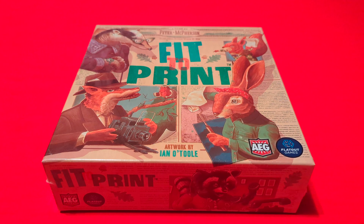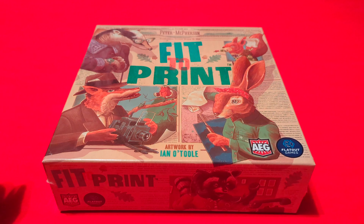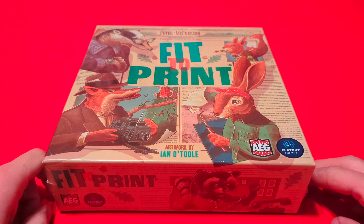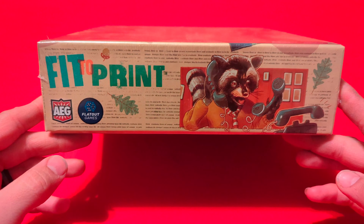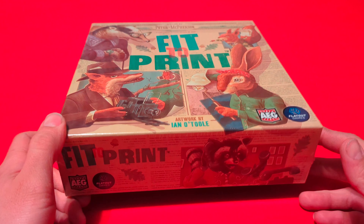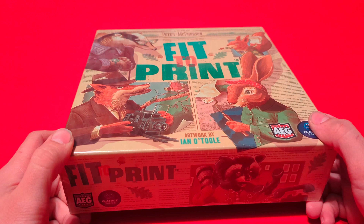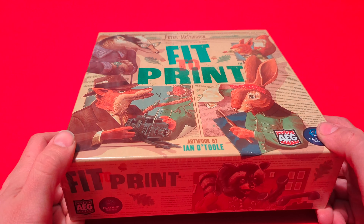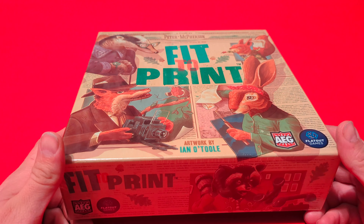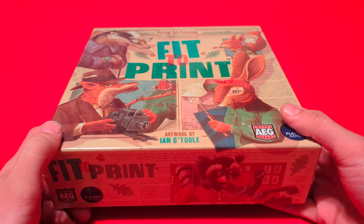Hello everyone, welcome back to the channel. Today we are doing a board game unboxing — we're going to unbox Fit to Print, designed by Peter McPherson with artwork by Ian O'Toole. This is the next game in the line by Flatout Games, along with Calico, Cascadia, and Verdant — this would be the fourth game in that series.